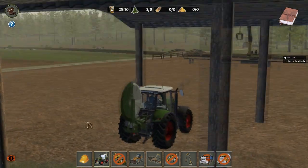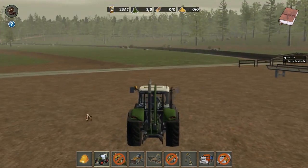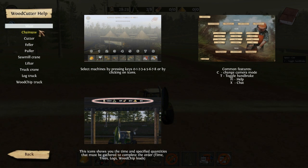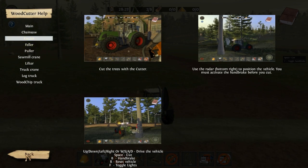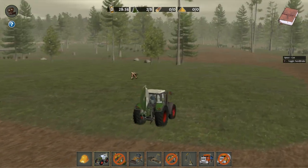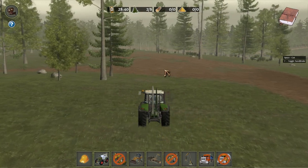So we start off with all the vehicles that we have that aren't crossed out. This vehicle is the first one that we need to use — it's called the cutter. All you have to do is drive up to a tree with a red cross on it. You can't cut down every tree; it's only a few that you can cut. So let's go along and find a tree that we can actually cut down.